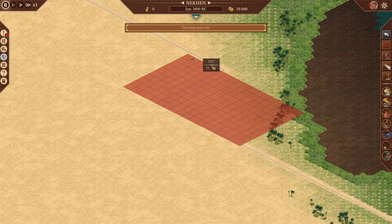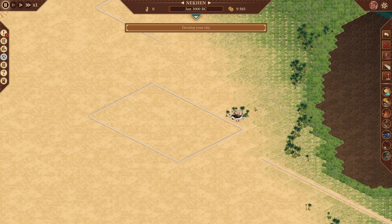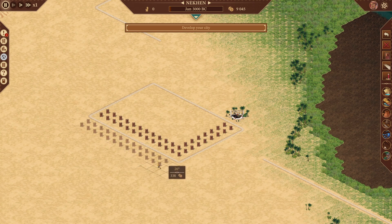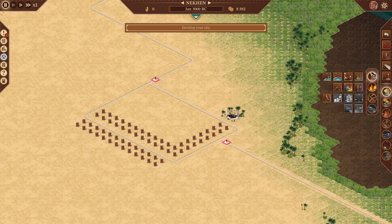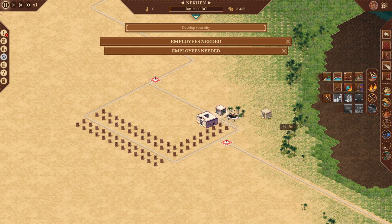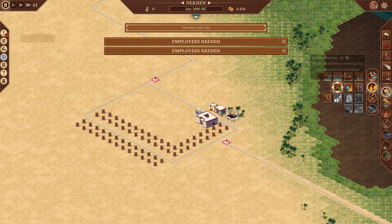As always, let's start by deleting some of those roads. It is a simple corner layout based on the water, and we're going to place our population there. We'll reconnect the roads and put some roadblocks. Then we need to make sure we have access to the services: the physician, the apothecary, firehouse, police station, and architect.